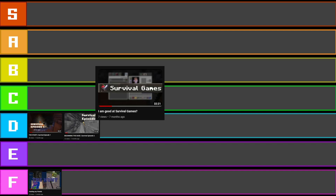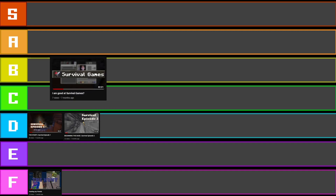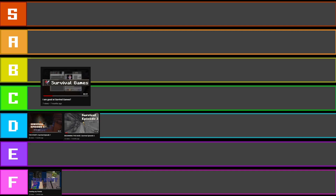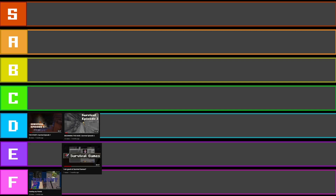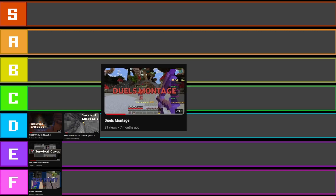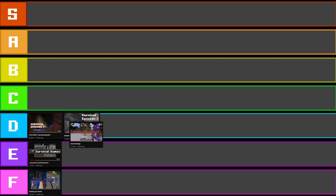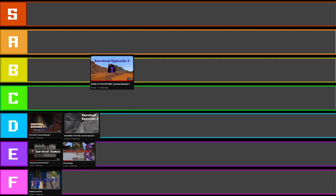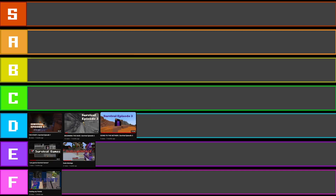Survival Games — this is a pretty bad thumbnail. It's just a screenshot with 'Survival Games' over the top. Nothing special. I'll put it in E tier. This next one is another mediocre one — E tier as well. Survival Games Episode 3: I like the screenshot I used for this, but it's pretty bad. I'm going to put it in D tier.